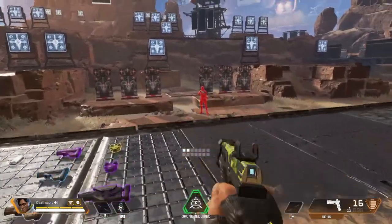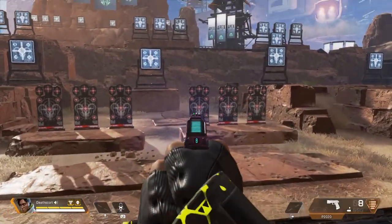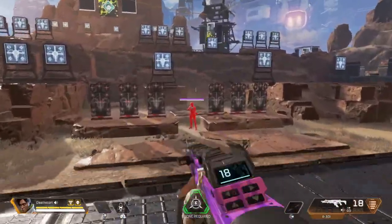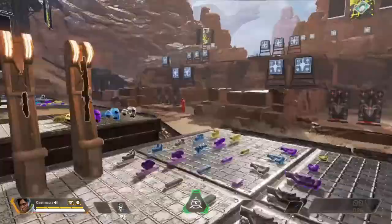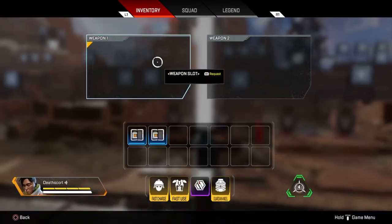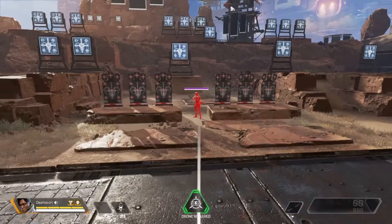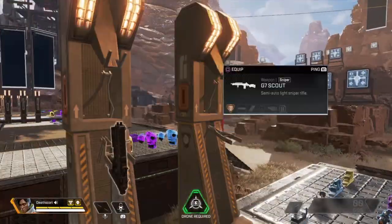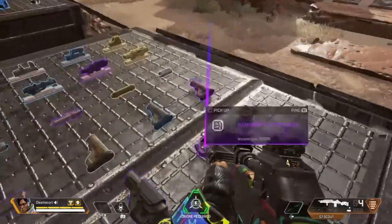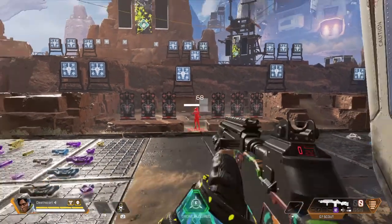Moving on to light ammo weapons. The RE-45 is a very swift pistol you can hold down like an Uzi. The P2020 is a straight semi-auto pistol. The R-301 Carbine is an assault rifle even though it uses light ammo. The R-99 is an SMG with a very fast fire rate — I recommend getting an extended light mag. The Alternator SMG used to have the Skull Piercer attachment. Finally, the G7 Scout is a sniper, and with a Double Tap Trigger attachment it can shoot two rounds in burst mode.